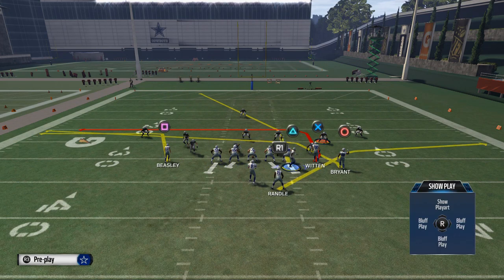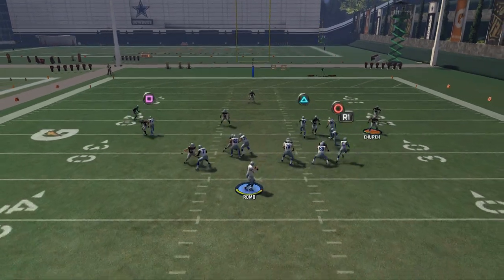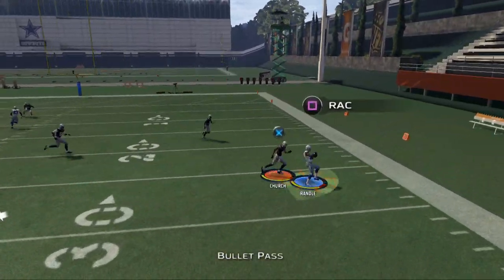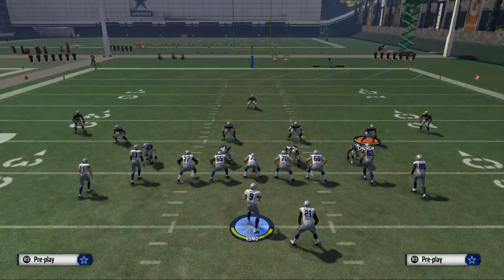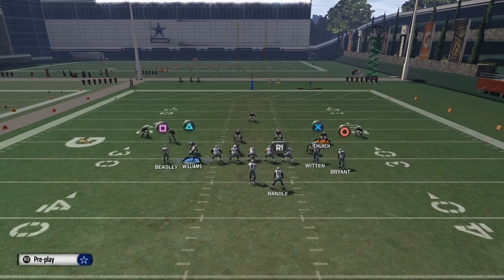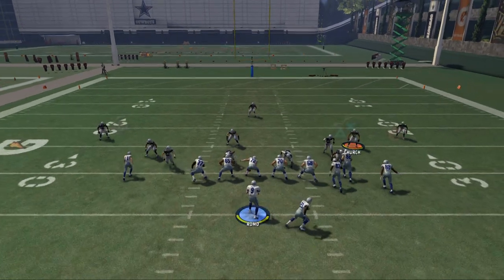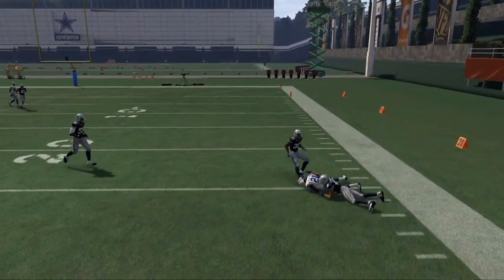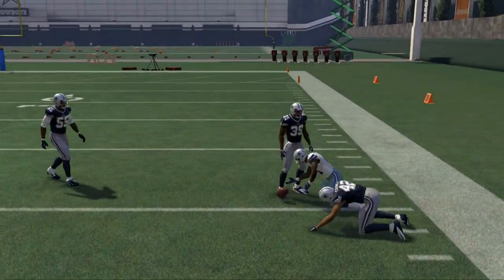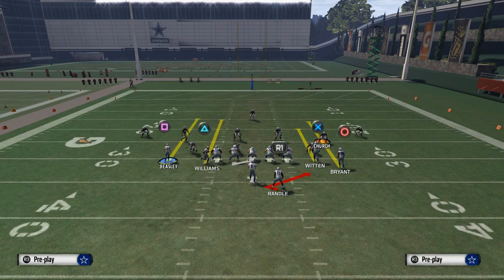Against zone it's the same progression, but different people will be open. Randall's route you can complete against Cover 3 by pass leading it to the right, but against basic zones with flat zones it's not always what you want to throw. Against zone you want to target more open receivers.